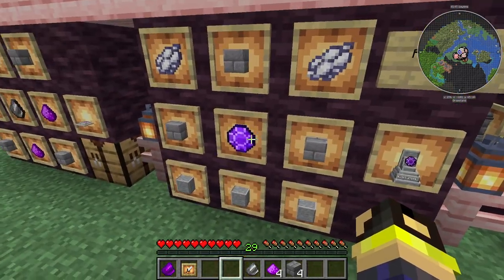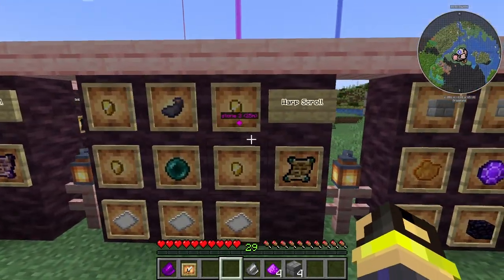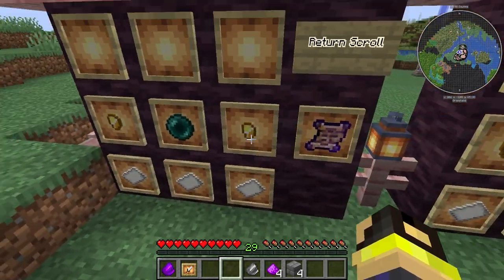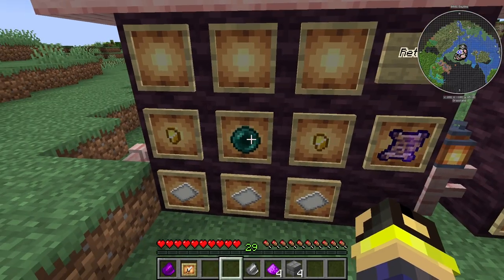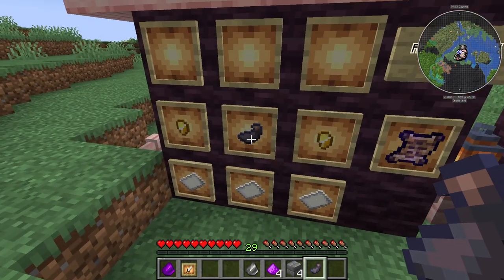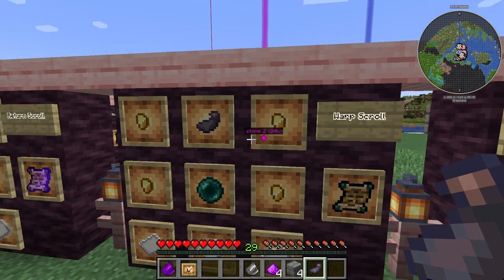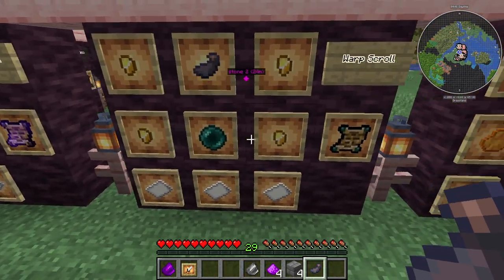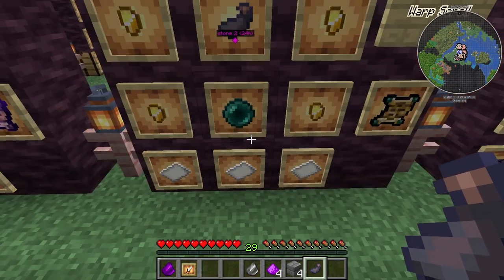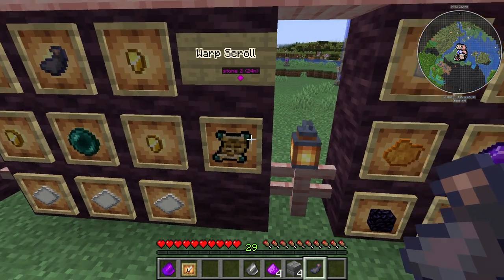The Return Scroll recipe is really inexpensive: three pieces of paper, two gold nuggets, and an ink sac. The Warp Scroll is a little more — you need four gold nuggets, an ink sac, an ender pearl, and three pieces of paper. Ender pearls aren't difficult to get, so both are pretty easy to craft.